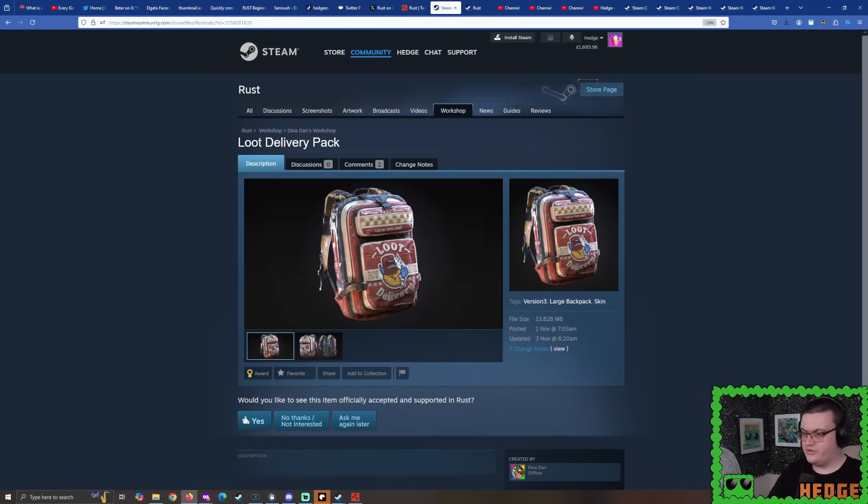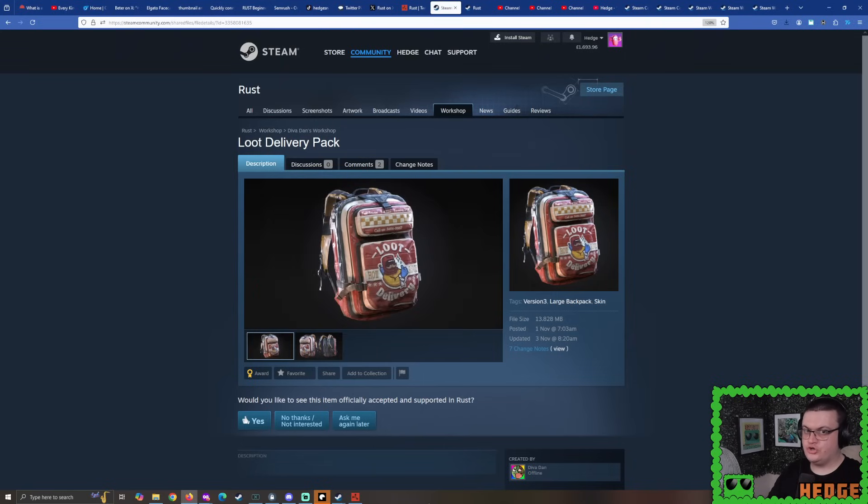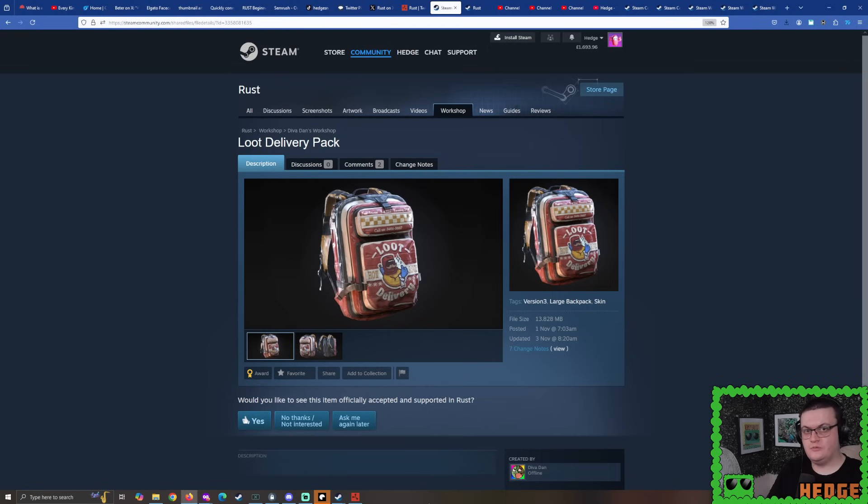And what do we have right here? That looks to be the first ever backpack skin potentially to be introduced to Rust — this is going to be dropped by Abe and Ryan Heger. I would showcase it if I could, but it's not technically properly implemented in the game yet. Plugins don't work, so I can't bring it in and showcase it. I'm very sorry about that.